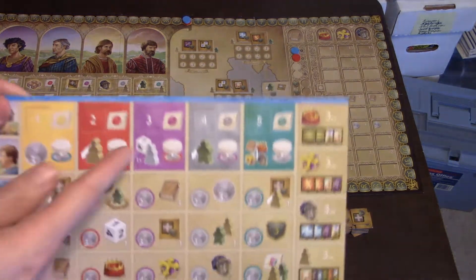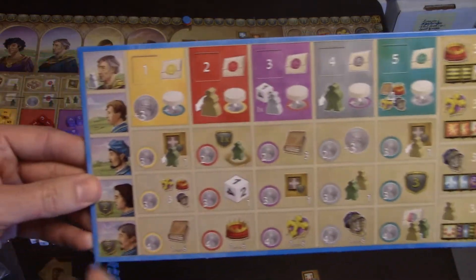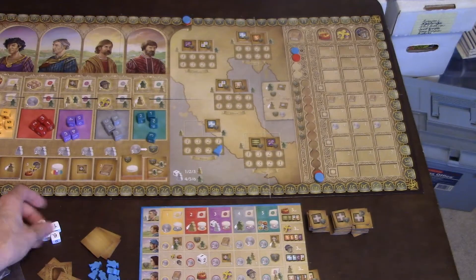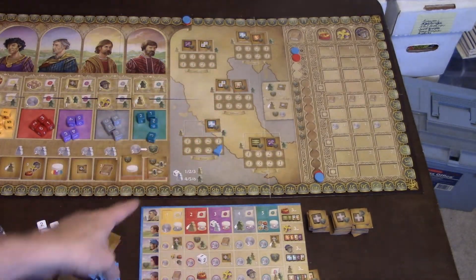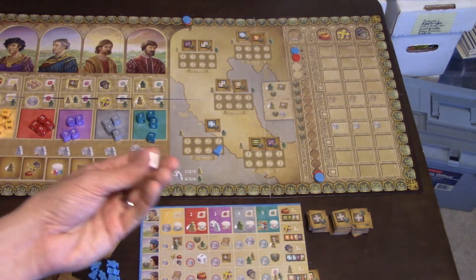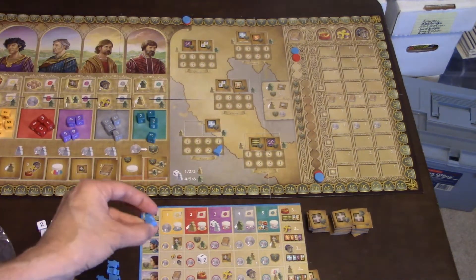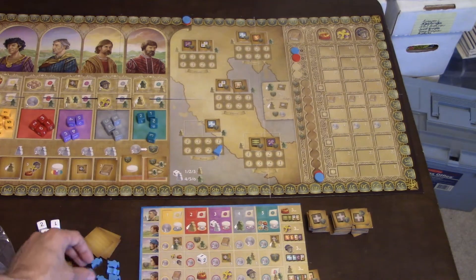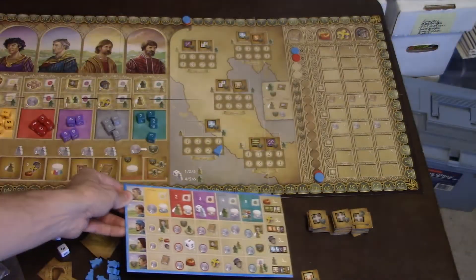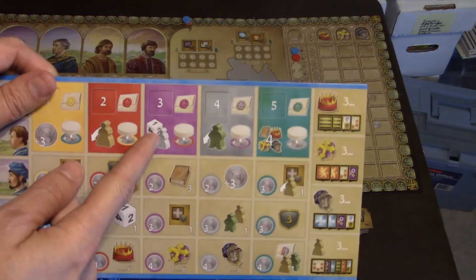The next action — the purple action — lets you spawn more grandchildren. You start with a white meeple on your board, meaning you can have children. You roll a white die: rolling one, two, or three gives you a girl; rolling four, five, or six gives you a boy. You take the appropriate pawn from your pool and add it to your playing area, giving you more grandchildren to put to work.